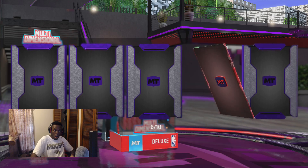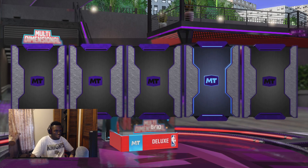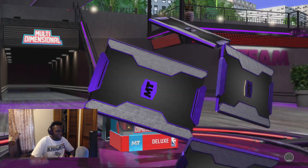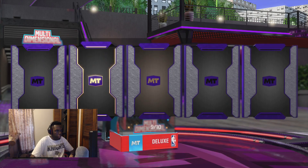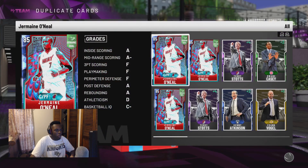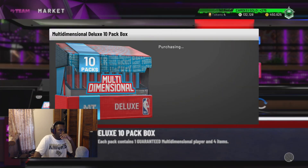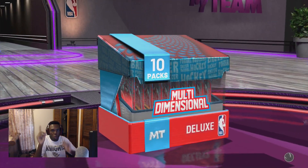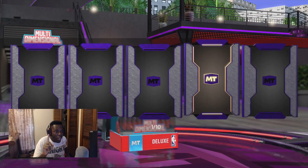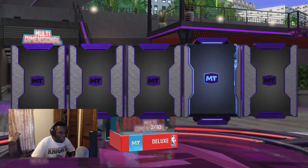We got a Ruby — LeBron. No Wilt. Alright, we got three more packs in the first box. It's a Sapphire — Jermaine O'Neal again. Can I get one Amethyst? I have not pulled an Amethyst this year. And the streak continues — Ben Wallace, Jermaine O'Neal, and I pulled two Terry Stotts. I'm glad he's a good coach, that's all I got to say. 2K, what do I have to do to pull one Amethyst? Can I get my first Amethyst pull? Please, I beg of you. An Emerald.